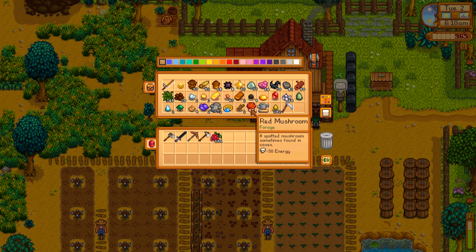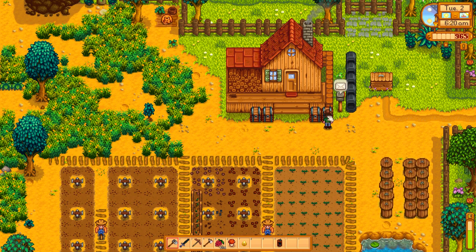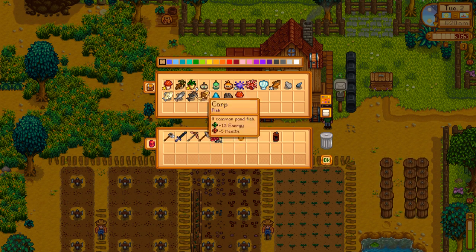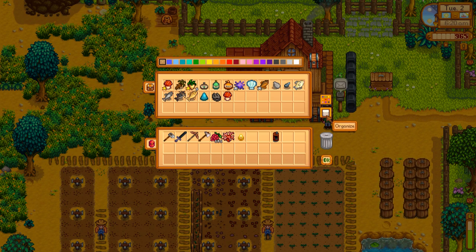Speaking of changes of the seasons, I should probably do something with the spring forage. So we're going to make another chest too. Red mushroom — I need two red mushrooms. Do I need that coral?